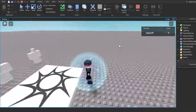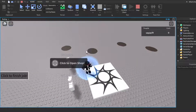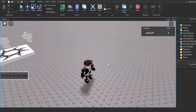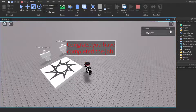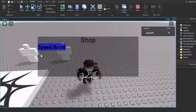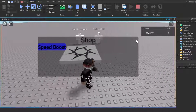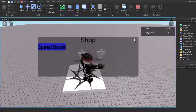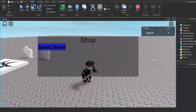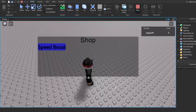In the playtest: starting with zero cash, I walk up to the NPC, click 'Click for Quest,' the Job Prompt GUI appears. I accept, the dirt becomes visible, and I click all four pieces. Clicking Finish Job before all dirt is gone does nothing. Once all dirt is cleaned, I click Finish Job — the Job Congrats message appears and I receive 15 cash. Then I go to the shop, buy the speed boost, my walk speed increases and 10 cash is deducted, leaving me with 5 cash.